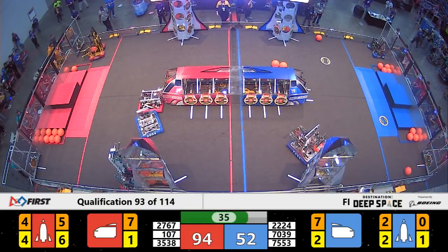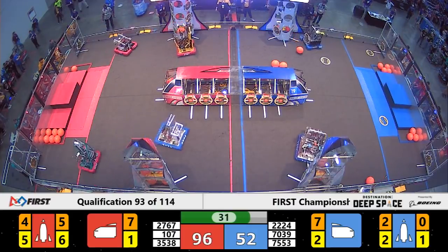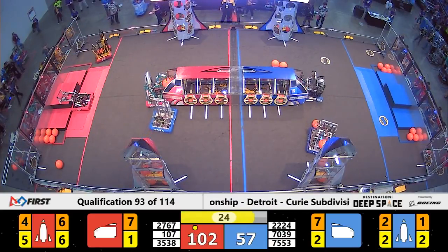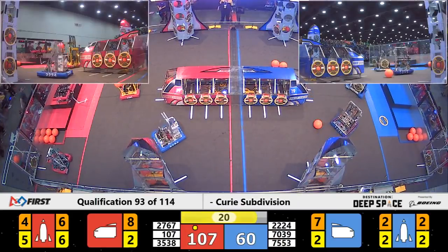Sweetbots grabbing another hatch panel from their human players on the Blue side of the field, while their partner XO quickly drops a cargo into the rocket for Blue as well. We also have a completed rocket thanks to Strikeforce over on the red side.